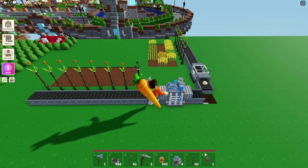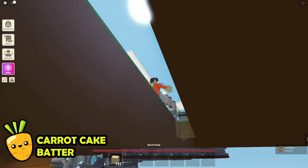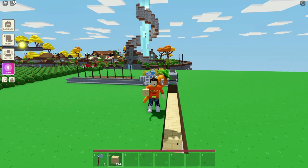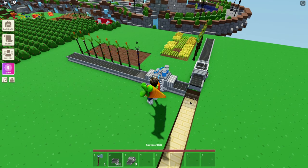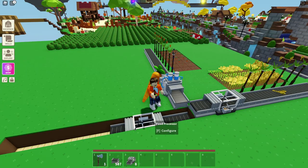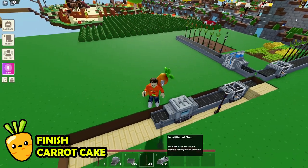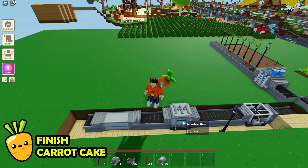The next thing we need is to combine the two ingredients together. To do that, we need to build the next part one block below the farm in one straight line, starting from the hole we made earlier. When the dough and carrot drops, it will drop into the next process. Then we'll lay down a conveyor belt followed by a food processor, and we're going to select the carrot cake batter as the recipe. Then the last thing we need to do is place an oven right after the food processor, turning the batter into carrot cakes.